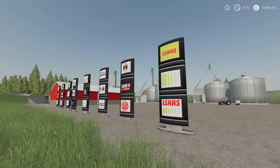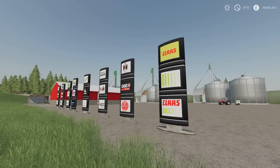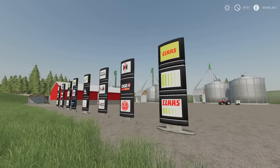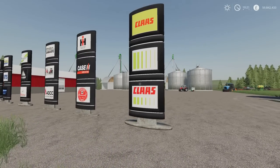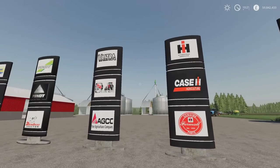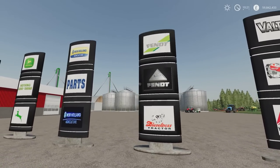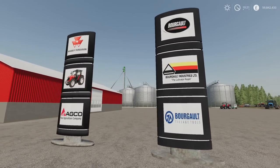Let's start with what's in front of me. We've got the Brand Sign Pack by Mappers Paradise, 5.62 megabytes download, one slot each. You'll find them under placeables and decoration, 2,600 to buy. We've got a Class sign, a Case IH sign, Valtra, Fendt, New Holland, John Deere, Borgo, and Massey Ferguson.